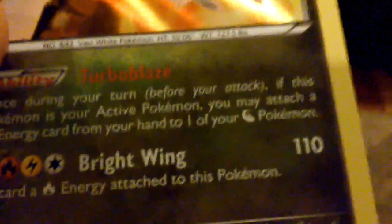We got a Medicham — that's cool I guess. We got a Reshiram again somehow, and it's actually better than the full art one. Because look — it's 110 and the other Reshiram, I'm pretty sure, only does 90 plus 20. This one does 110. But it says discard a fire energy, which could be troubling. Anyway, Latios — another one, because we got the Latios pack. Fossil — it's pretty good I guess.